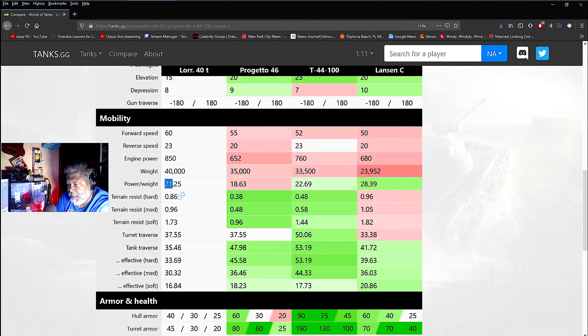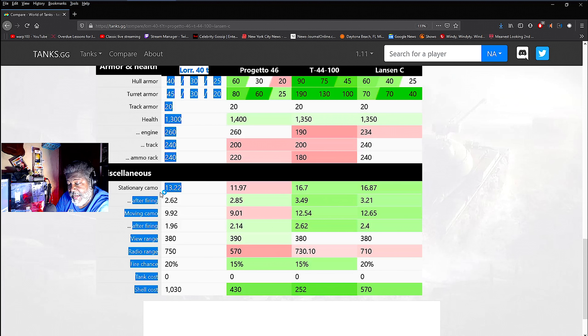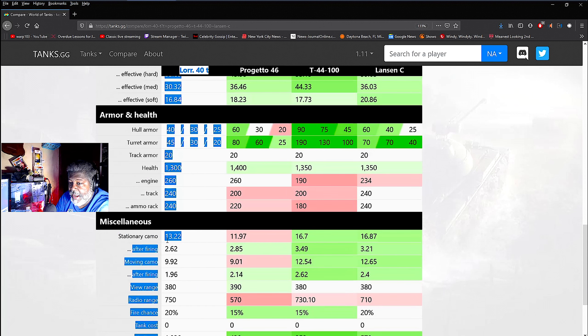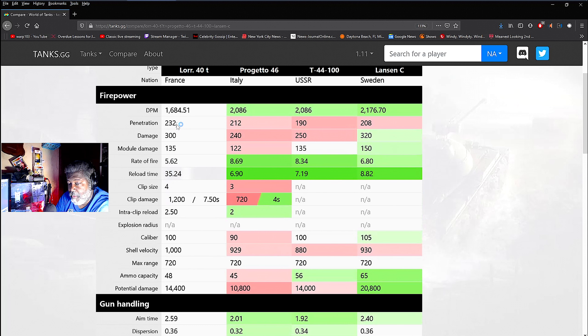Lorraine has been around a long time — it was the gold standard and everything else came afterwards. Armor is 40-45mm; everybody has a better armor scheme than this tank. HP-wise they all have better health too. Camouflage value is in the middle. You might think that because so many stats are average this must be a mediocre tank — but then you get into the gameplay and it sets you for a loop, because the important thing is that damage and that penetration.